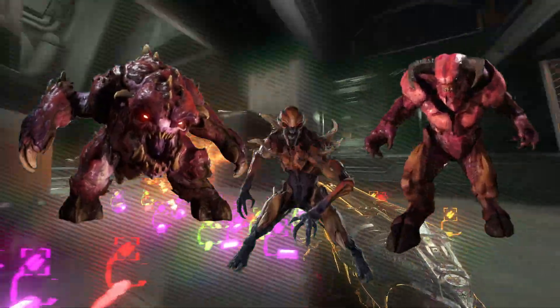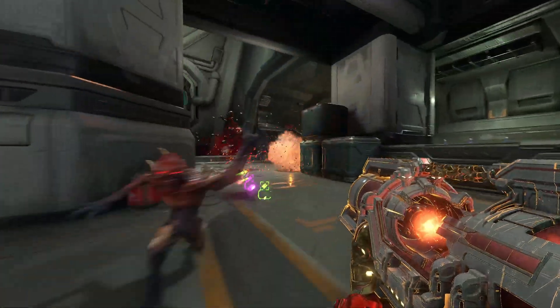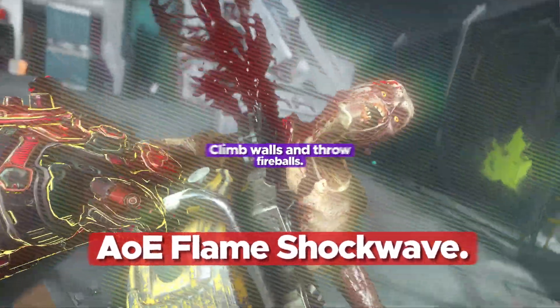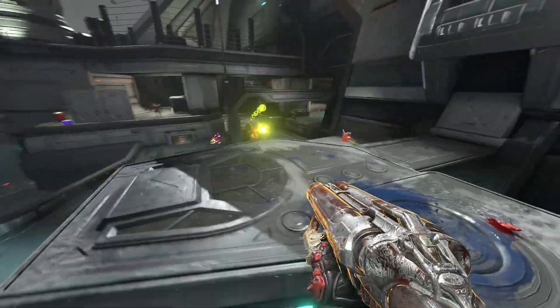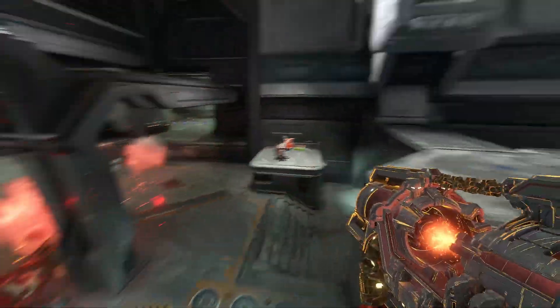Pinky, Imp, and Baron of Hell. It would gain the ability to dash just like the Pinky, climb up walls and throw fire like the Imp, and come crashing down to the ground to create a small AoE fire slam attack just like the Baron of Hell. Despite being a fodder-class demon because of how easy it is to kill, this is a good example of how not to underestimate it.